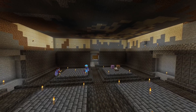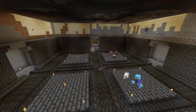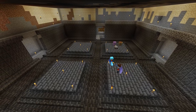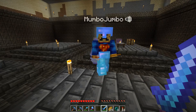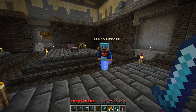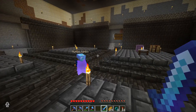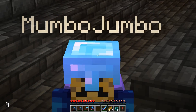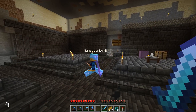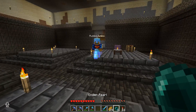An endermite attacks! Mumbo, still there, says he couldn't resist spawning it. He then asks if Ren is interested in a test where he could potentially die — is Ren okay with dying in this situation? Ren agrees to be a guinea pig but asks what kind of death we're talking — serious death, mega pain, embarrassment? Mumbo assures him it would be fast, a quick way to go.